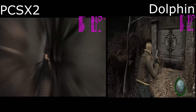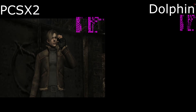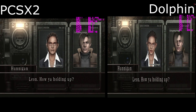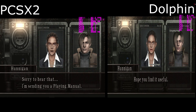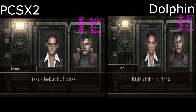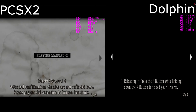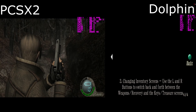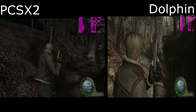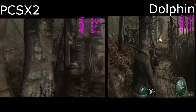Hello everyone, today we're taking a look at emulator versus emulator — PCSX2 versus Dolphin running Resident Evil 4. Both versions are running at 4K, the same resolution: 2160p. The GameCube version is set to the default for 4K, and the PS2 emulator is set to the custom resolution of 2160p. We try to keep them as equal as possible.